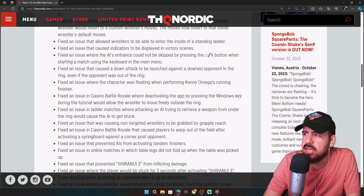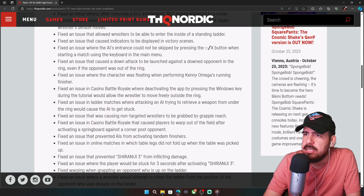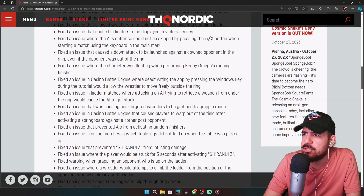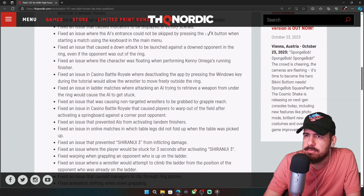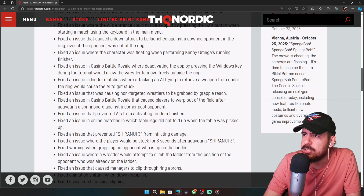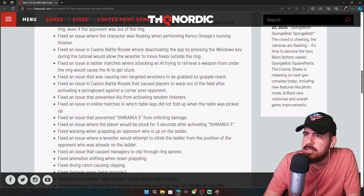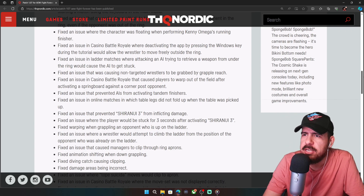More fixes: wrestlers being able to enter inside a standing ladder, indicators being displayed in victory scenes, AI entrance not being skippable by pressing square or X at the start of a match, starting a match using the keyboard menu on PC, and a down attack being launched against a downed opponent in the ring even if the opponent was outside the ring.